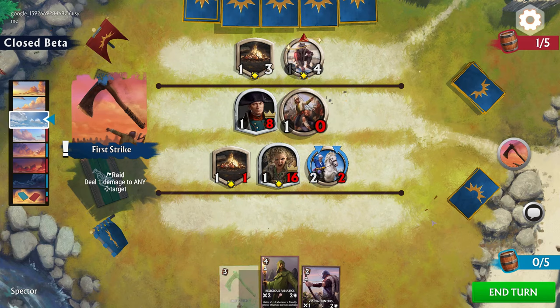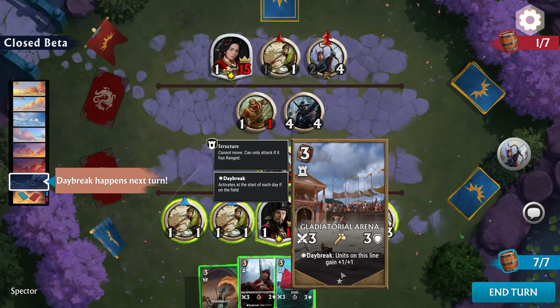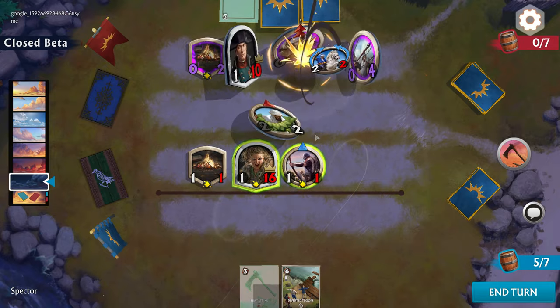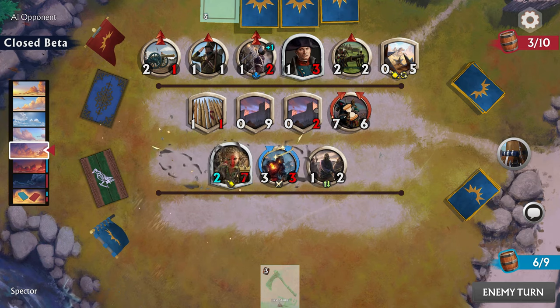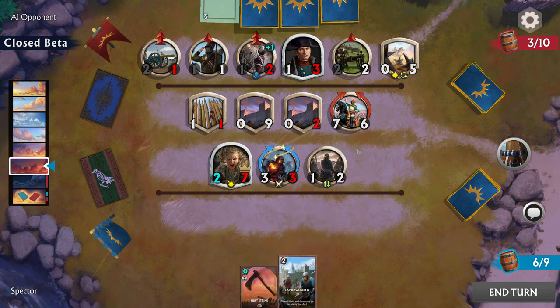There is also an interesting card mechanic connected to the dawn of a new day, as well as several unit card abilities and mechanics not seen in any other strategy card games so far, like flanking, raiding, directional splash damage, and more. I will explain all of these in more depth in my next video tutorial where I will show you how to play and win battles in Total War Elysium.